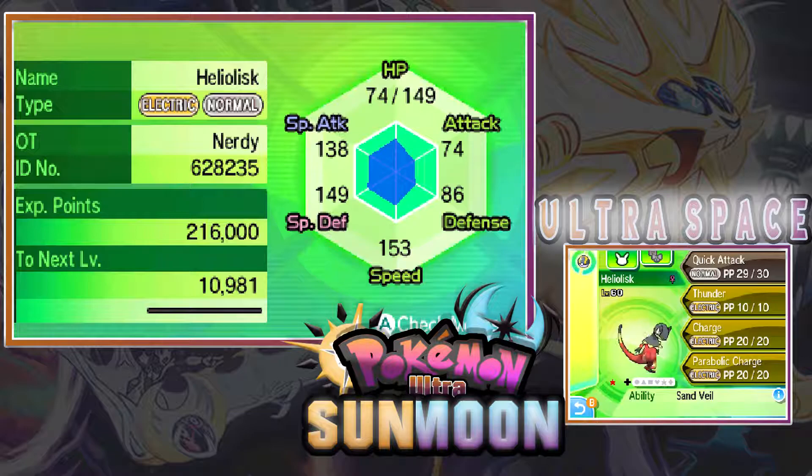She was caught in an ultra ball, and as usual we have the beautiful shiny symbol. Her moves are Quick Attack, Thunder, Charge, and Parabolic Charge.